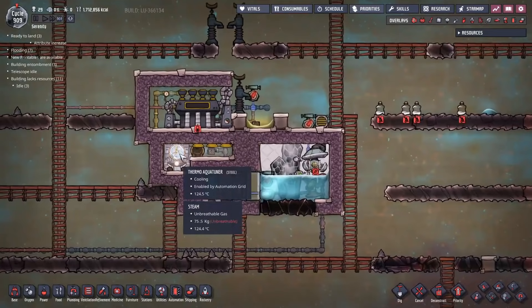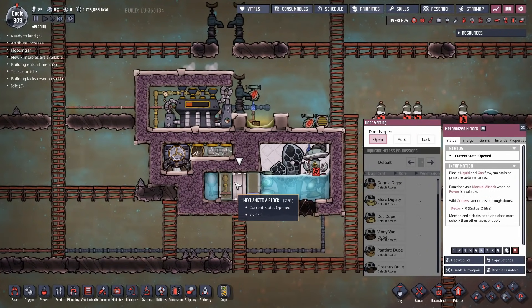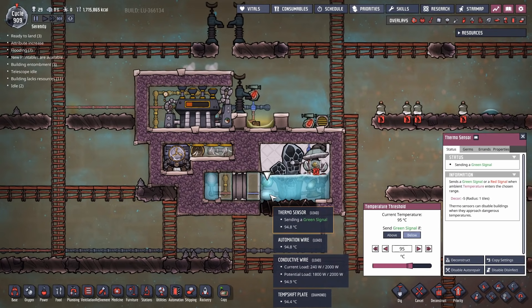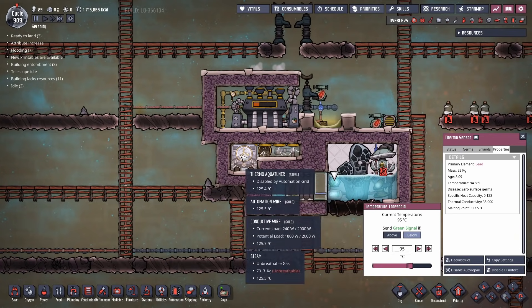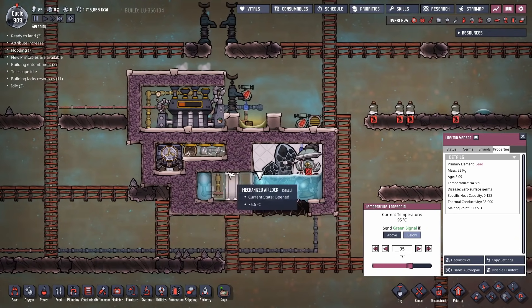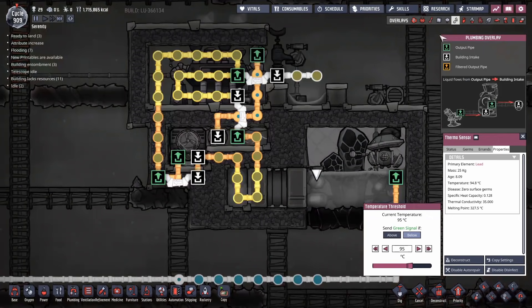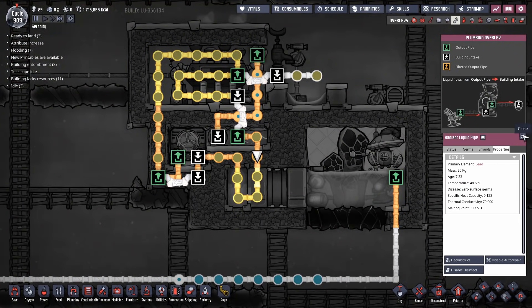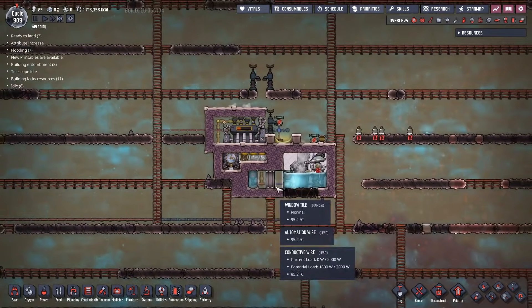Materials-wise, the only things that are really important are the steel for the aquatuner and the steel for this door here - they're the only two things that really need to be made out of steel. Everything else in here is pretty much lead: lead hydro sensors, lead thermosensors, lead wires, lead everything. The reason being the temperatures in here are never going to get high enough to melt lead or cause any problems. The radiant pipes I made out of lead as well - they're actually pretty good. You could use better materials if you wanted, but lead is fine. Gold, copper, aluminum - it really makes no difference.